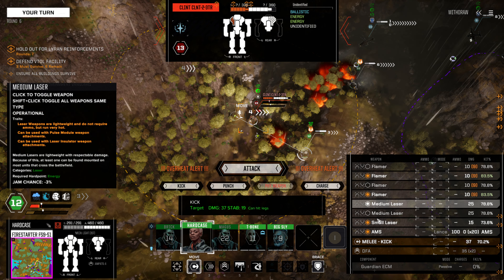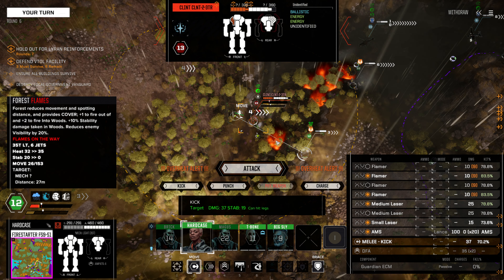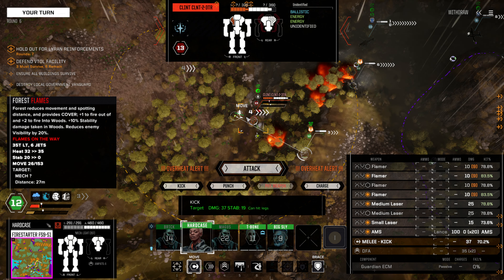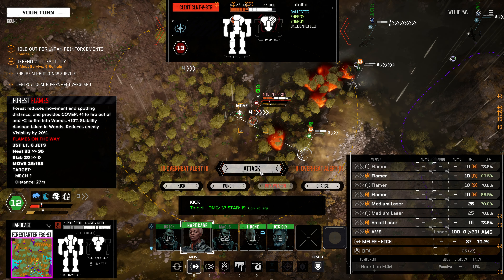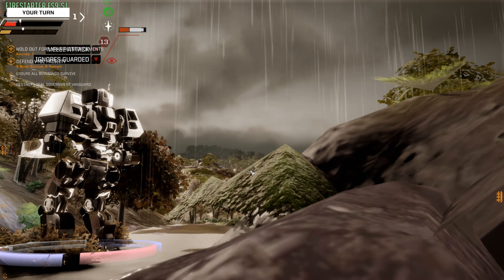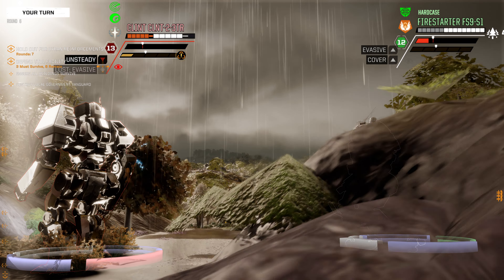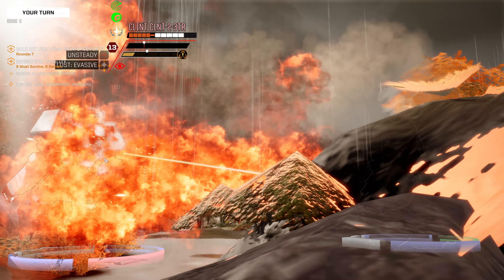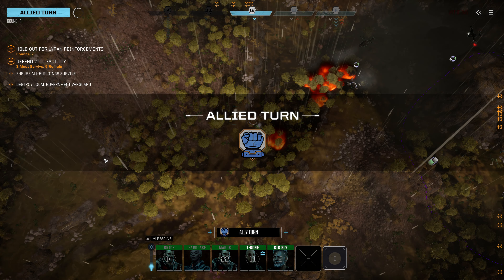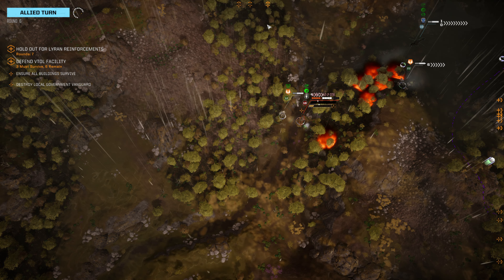We can do a kick here, but this is giving us an overheat because we're going to move through this fire. I really want to alpha strike this Clint, but I don't think we can get away with it. We're going to do this as it is right now because of moving through the fire. So we get the melee attack in there - I think we hit the leg. And we got some solid rear arc damage there. It didn't actually overheat us, despite saying it was going to.